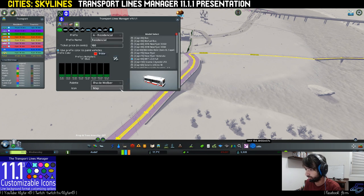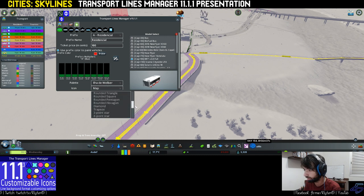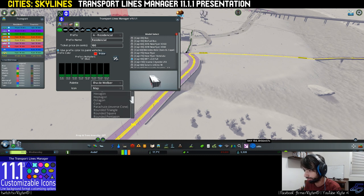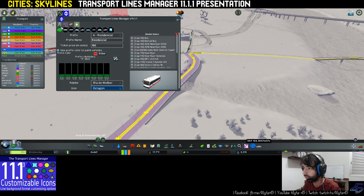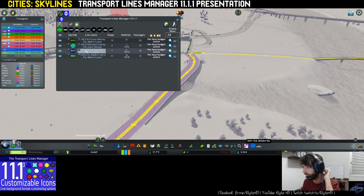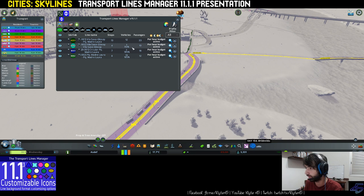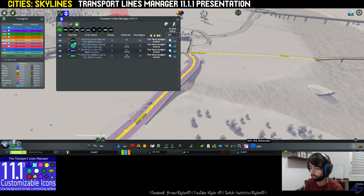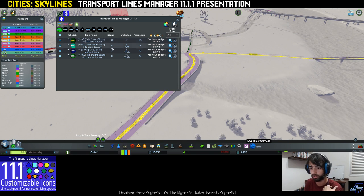If I change the form here — let's put octagon. This is changed immediately. When I get back to the line list, I see here that the lines are currently with the octagon icon that I selected.